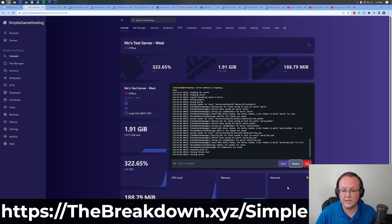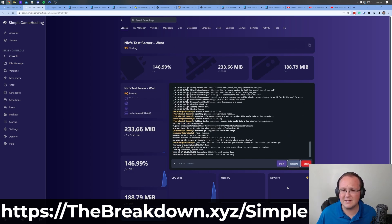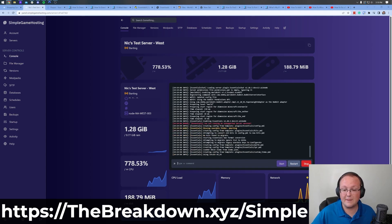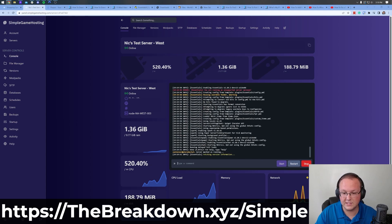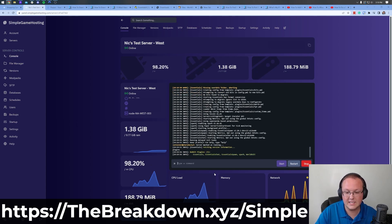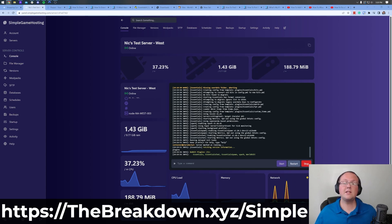Then come back to the Console page and click Restart. Your server will restart and all your plugins will be active. You can verify the plugins are active once the server starts by simply typing 'plugins' in the console. As you can see everything is started up — we see 'Done' — and if we type 'plugins' we'll see Essentials, EssentialsChat, EssentialsSpawn, and WorldEdit. Spark comes with Purpur by default, which is why it's listed there. That's how you add plugins with Simple Game Hosting.